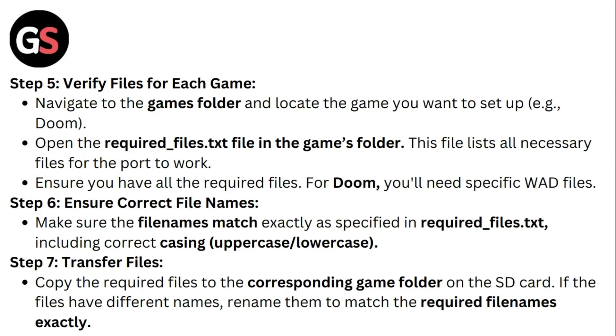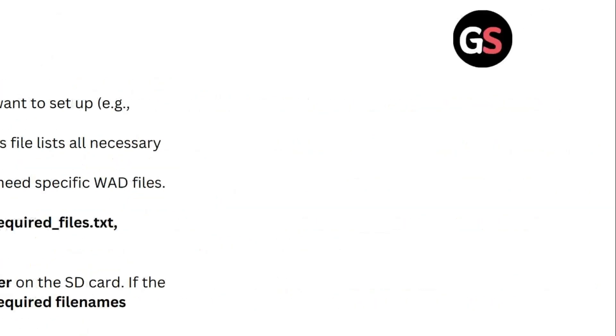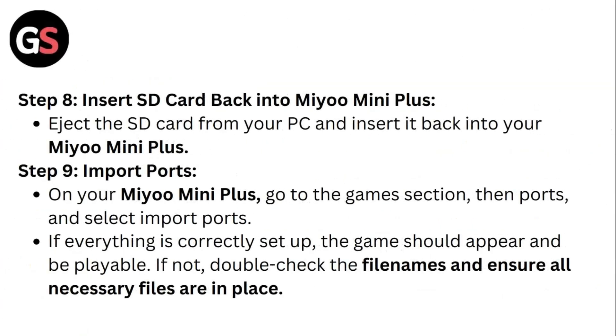Step 7: Transfer Files. Copy the required files to the corresponding game folder on the SD Card. If the files have different names, rename them to match the required file names exactly. Step 8: Insert SD Card back into Mio Mini Plus. Eject the SD Card from your PC and insert it back into your Mio Mini Plus.